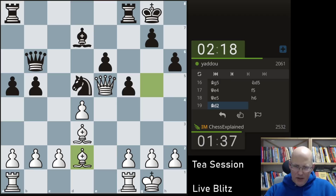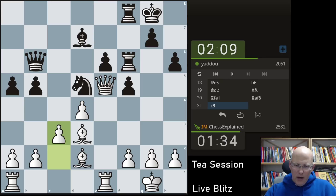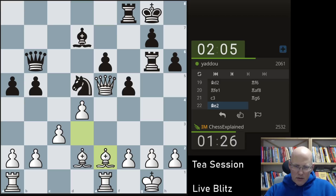Very nice position now — the queen is fantastically placed on e5. I can just play rook e1 and pile up. But how are we actually going to win the game? This is often an underestimated question that you have to ask. This is a nice position — but how exactly are we going to end the whole thing?